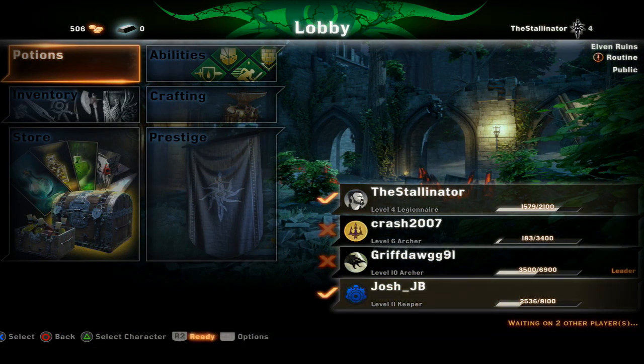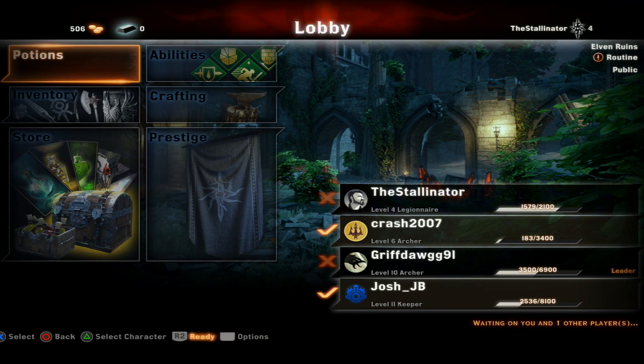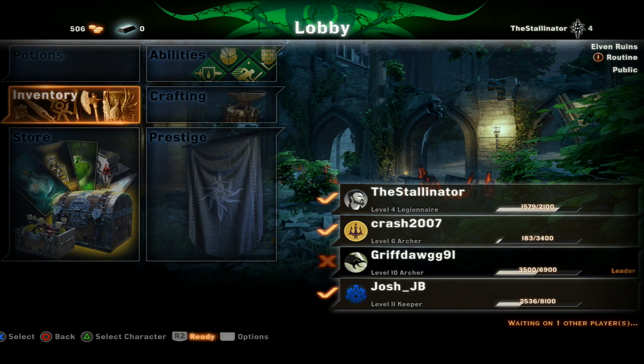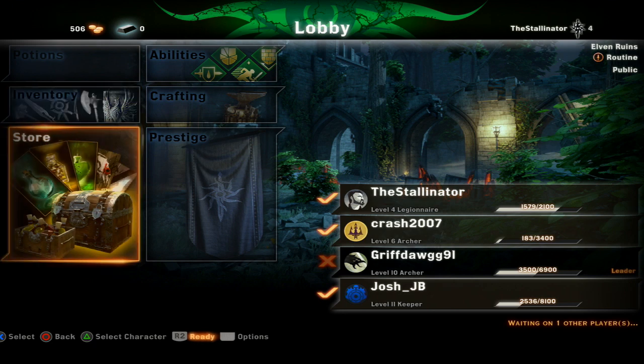I'm just readying up. I've got Crash 2007 — level 6 archer — another archer at level 10, Griff Dog 9A1, and Josh JB, a keeper who's level 11. We're going into Elven Ruins and we just need Griff Dog to get ready. We can have up to 8 players in our party, which is pretty cool. Let's jump in — all we need to do is clear this dungeon.